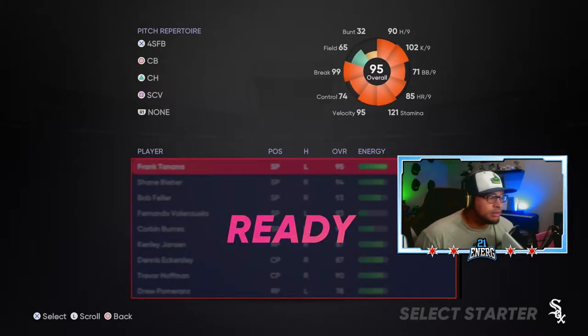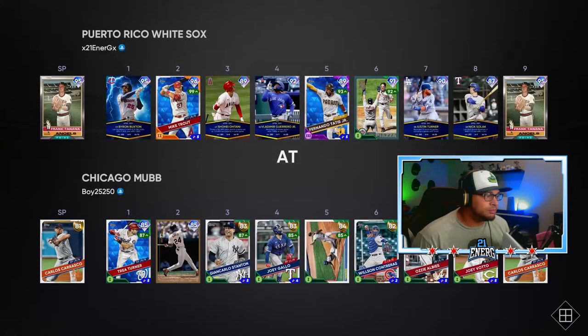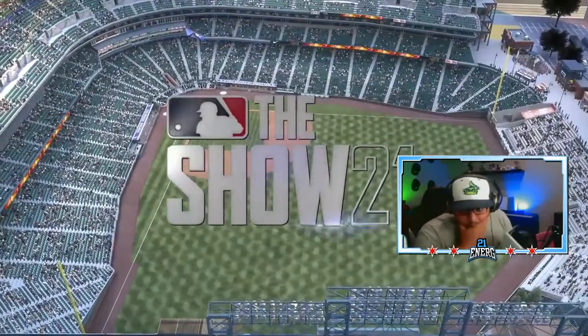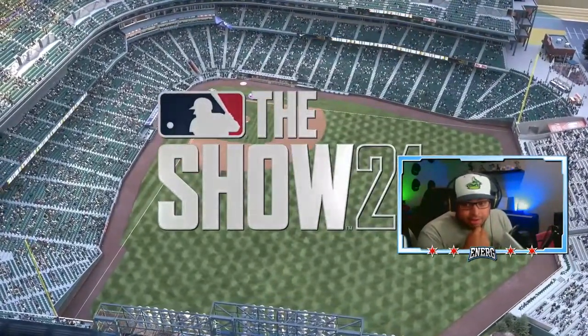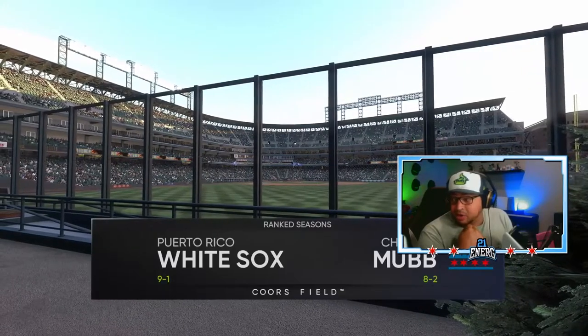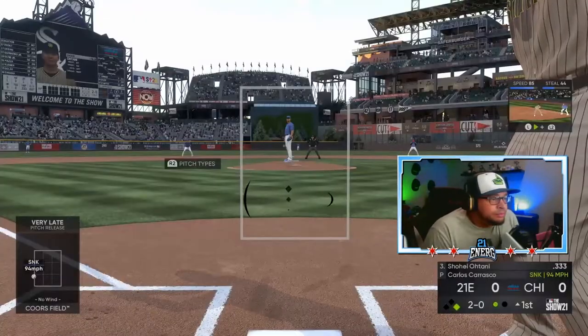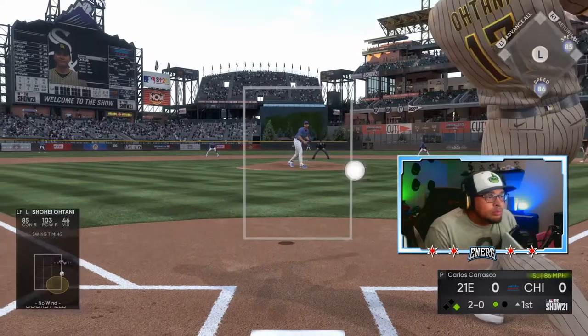Alright, Tanana it is. Tanana's gonna give me an L here. Oh, he's got Carrasco on the mound with gold and silvers. Oh boy - and he's playing at Coors. He's eight and two - he might be cracked. This kid might be cracked with that team. I'm a little scared.